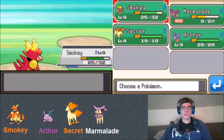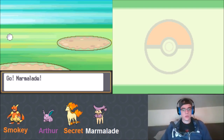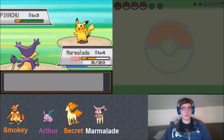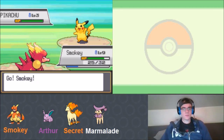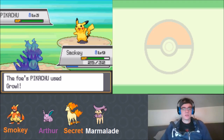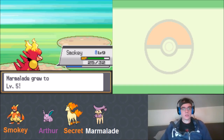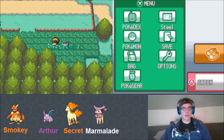The trainer's next Pokémon is a level 3 Pikachu. We switch to Smoky - Pikachu has Static but none of our moves are physical. Ember knocks it out in one shot. Marmalade hits level 5. We don't train Secret just yet. We avoid a Wynaut to prevent getting trapped again and make it through the area.